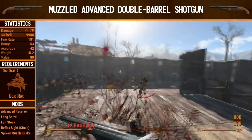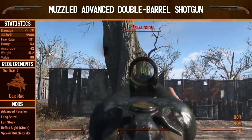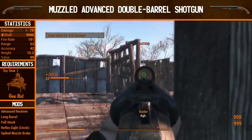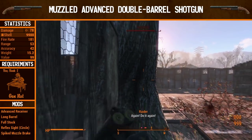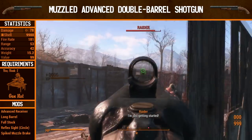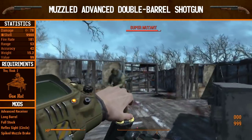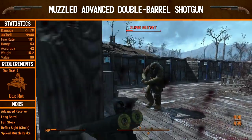Let's look at the muzzle advanced double barrel shotgun. This is the highest damage we're going to get — the next build focuses on critical damage instead. Damage is 78. Fire rate is now 181, but again it doesn't matter — it only holds two shells. The range is 53, though it does seem to perform better at longer ranges than the previous version. Accuracy is 42 — pretty irrelevant. Weight is 15.2 — it's a very heavy shotgun. The raiders go down fairly easily; the Super Mutant is a bit more trouble, but he goes down in the end despite us taking some damage and missing two shots.